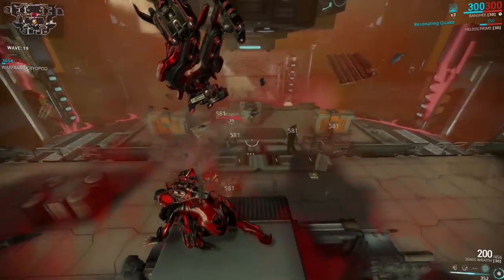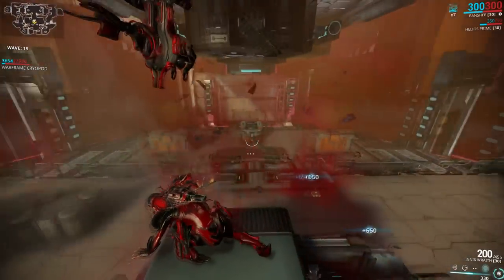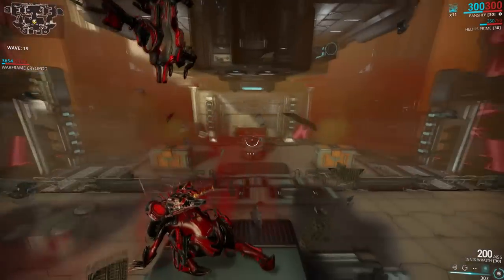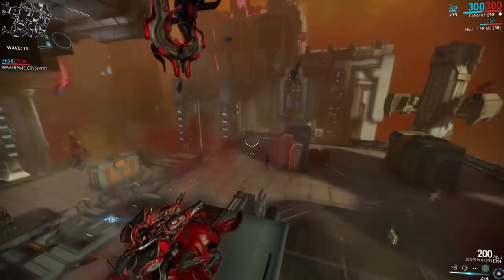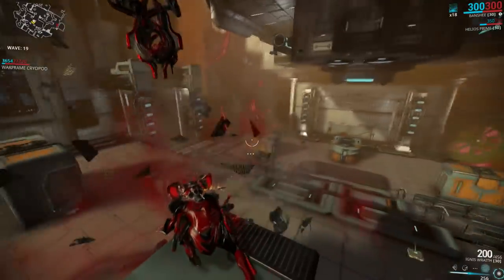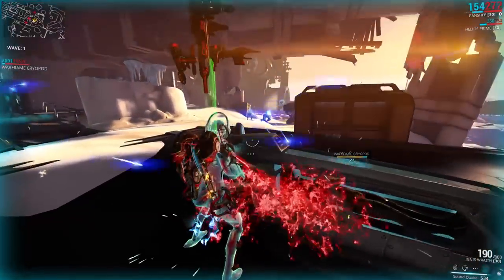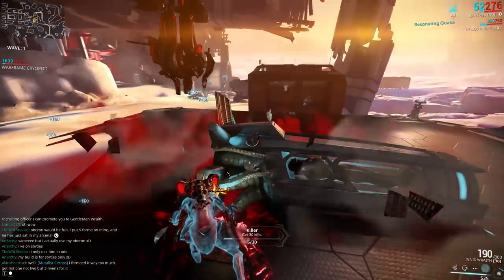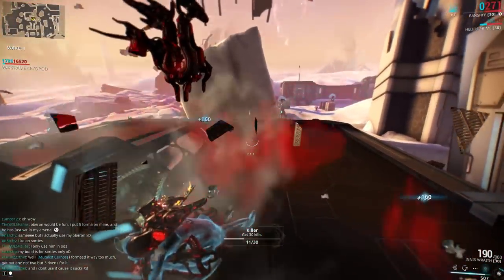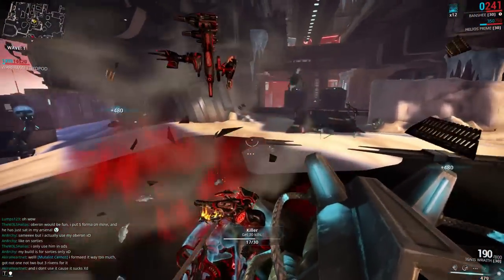The biggest offenders for the Infested are Ancients - and it doesn't matter if they're Disruptors or Healers, they both take reduced damage from your Quake. Since they spawn in pretty much every defense wave you will have to go around at the end of each wave and clean them out, unless you want to spend 300 energy to kill two units. The biggest offenders for the Corpus faction are of course Nullifiers, because they nullify your Quake, and they are such a pain that unless you have a teammate who will run around and pop their bubble, I would not recommend taking this build against them at all.